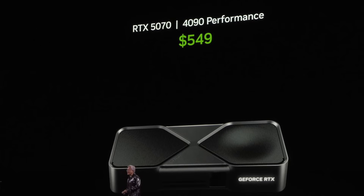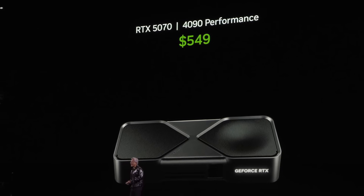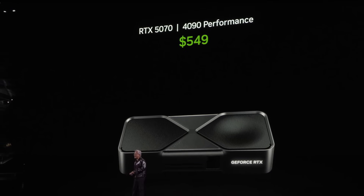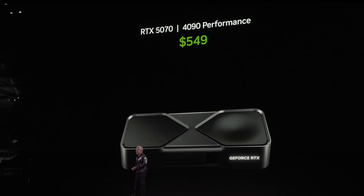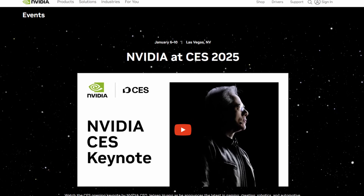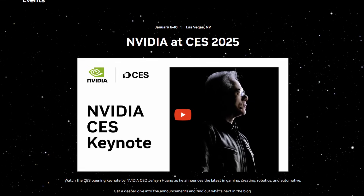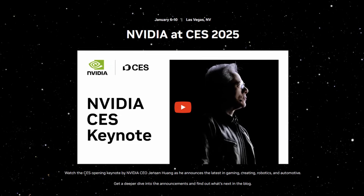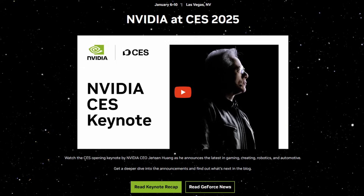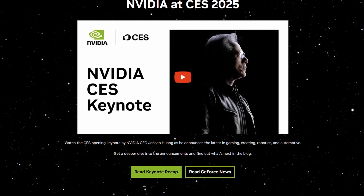First things first, don't be fooled by NVIDIA's marketing shenanigans. They claimed on stage that the 5070 at $549 will give 4090 performance. They quickly followed this up by saying this wouldn't be possible without AI — that is, their new multi-frame generation technology is what's doing the heavy lifting. So not really an apples-to-apples comparison. The 4090 can't do multi-frame generation, so yeah, don't be fooled.